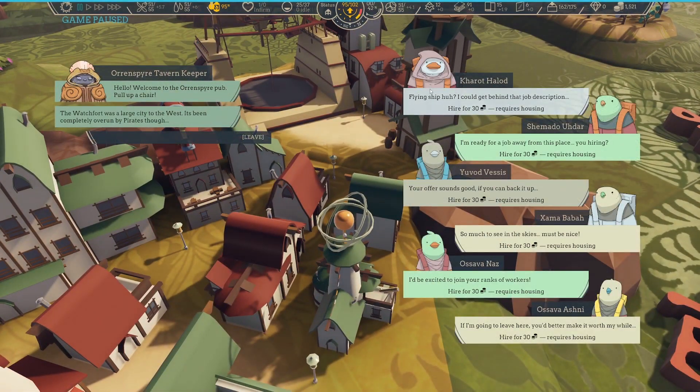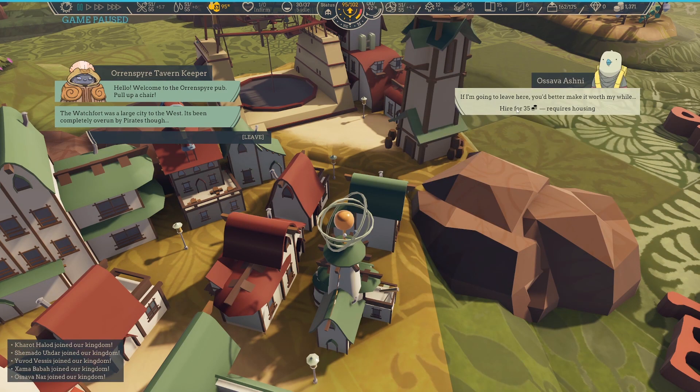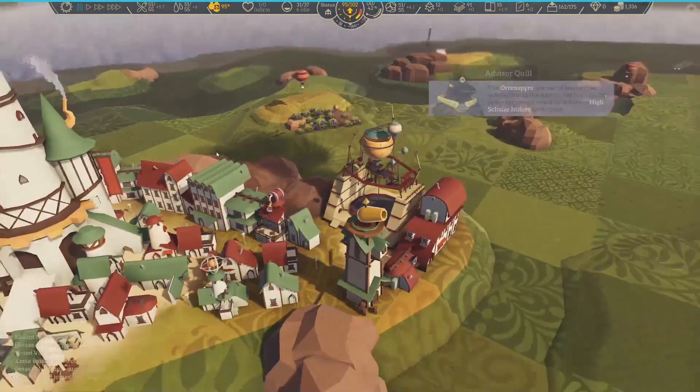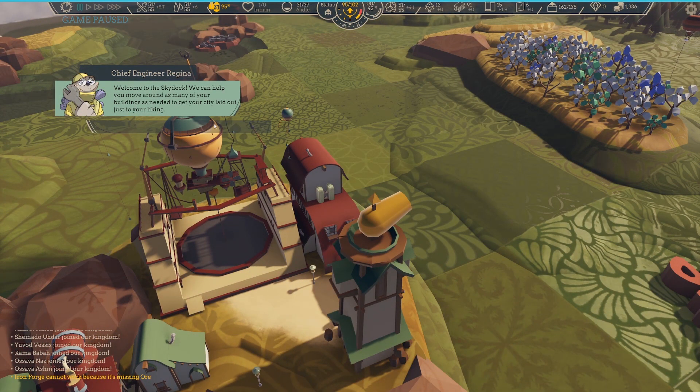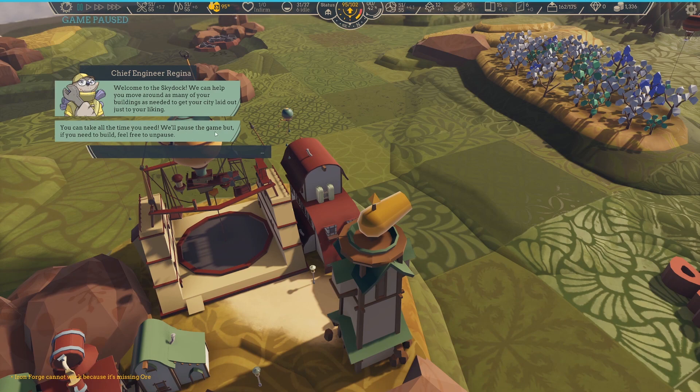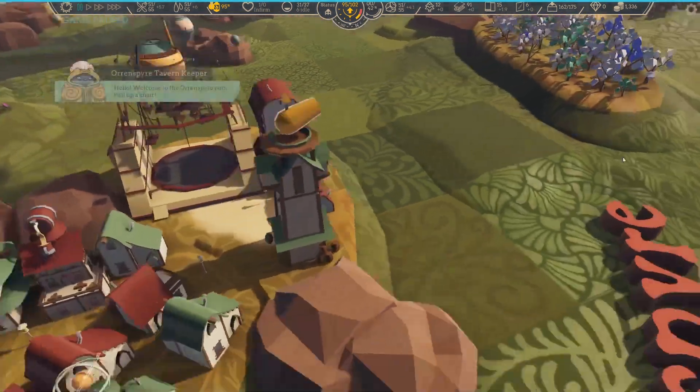Let's pop by the tavern as well, because I think it's a good idea to blast up our people a little bit. We can also go to the sky dock here — they can help you move around as many of your buildings as needed to get your city laid out just to your liking. You can take all the time you need; we'll pause the game. If you do unpause, keep an eye on your resources — you can send planes to gather and also purchase resources at the market. This allows you to rearrange your buildings.